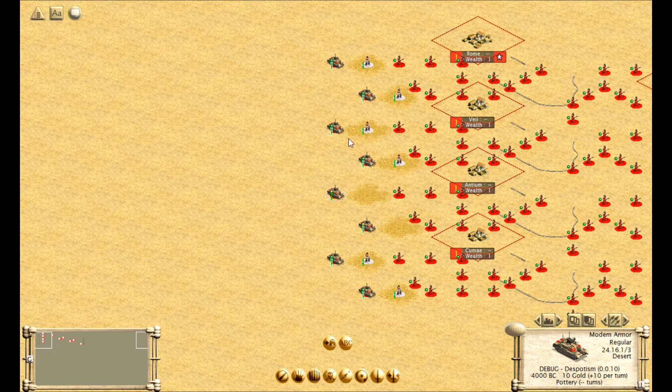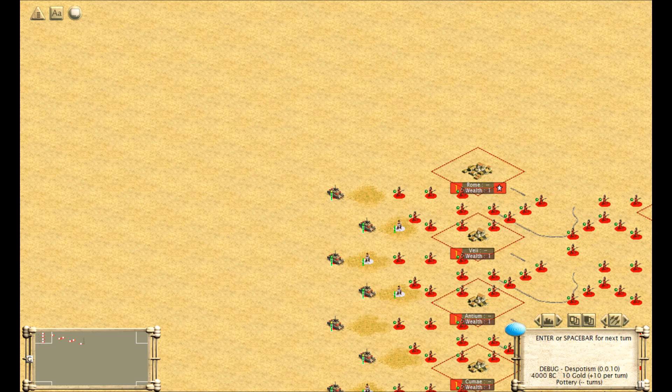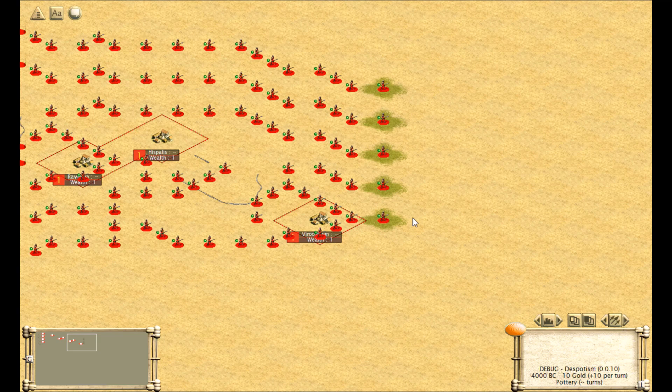We'll do the same for this column, removing two of the barbarians to set its value to 10. Now, with an input of 10 and an input of 11, the output over here should be 21, giving us a value of 1 set in the 16th place,